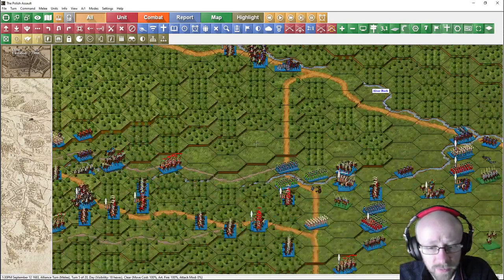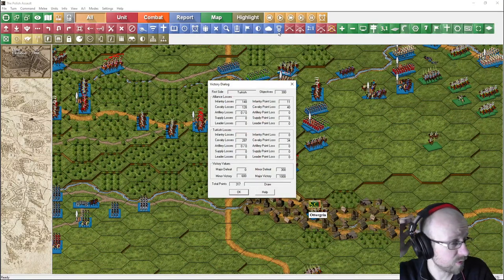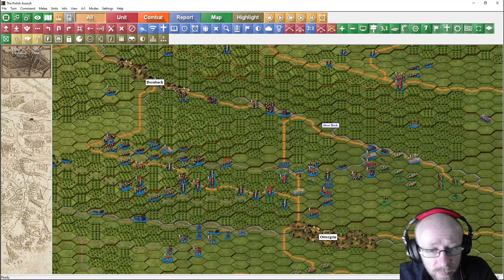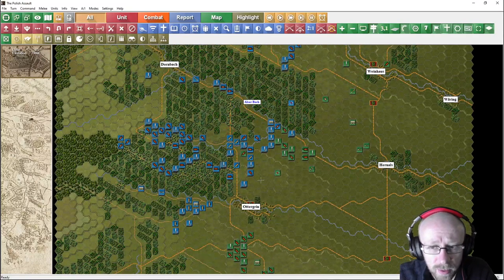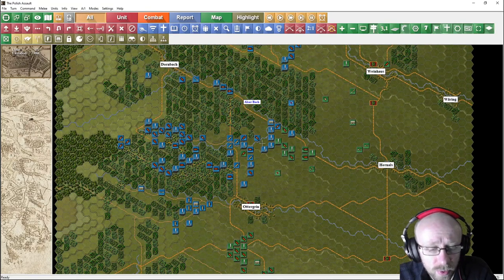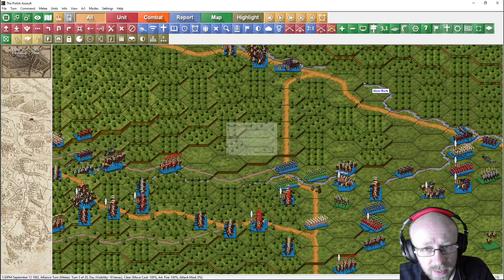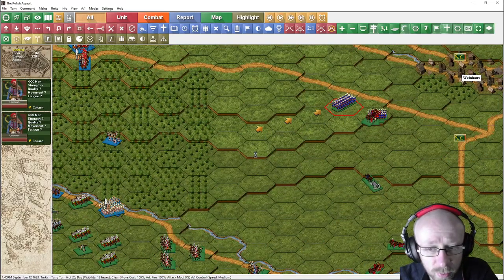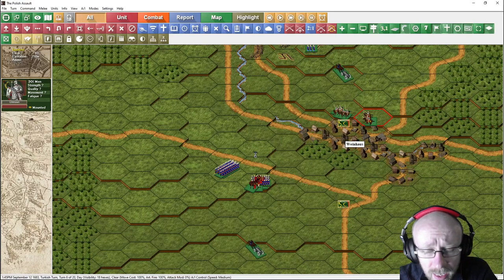Hello gentlemen, welcome back to Dicky's Videos where no wargame remains unplayed. We are here yet again with Vienna and the Polish assault. We're looking at a draw so far. This is a hypothetical game where we're trying to block the Ottomans from assaulting Vienna, and we're trying to assault them first. We are in the melee phase at the end of our turn. Let's watch the Turkish turn six. Click the subscribe button, links below to the Steam store and the War Game Design Studio store.